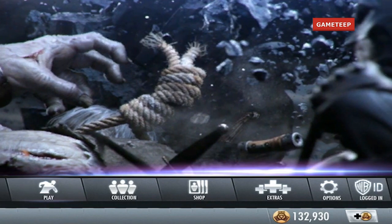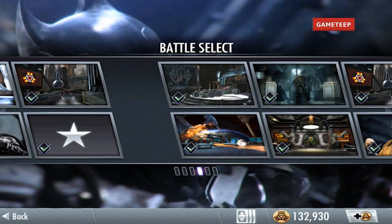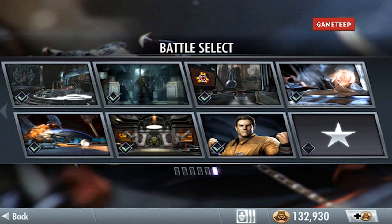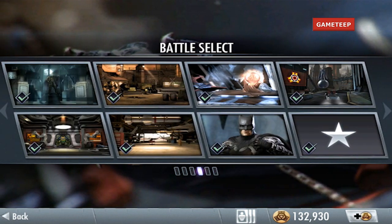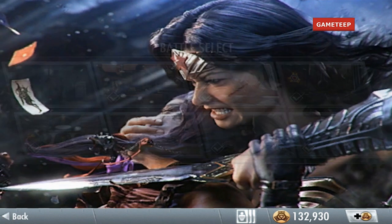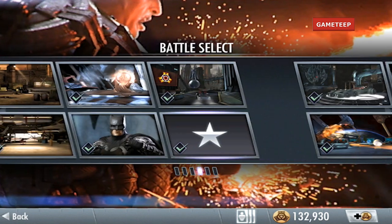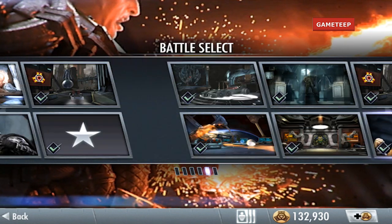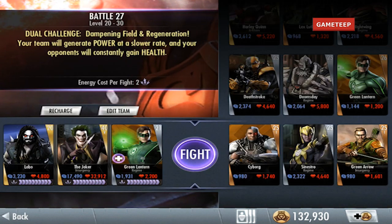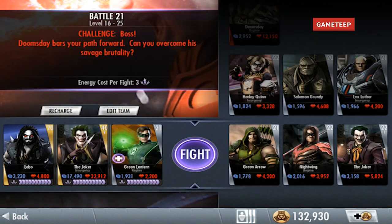Welcome back to another episode of Injustice: Gods Among Us. We have a brand new character today - we also have some Red Sun characters, but we're going to look at Lobo today, the main man. Lobo is part of the Superman series and he is apparently the last Zanarian, an alien just like Superman.